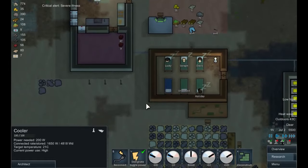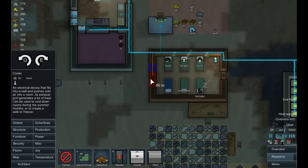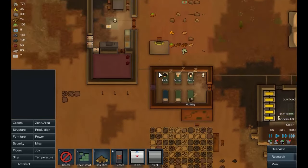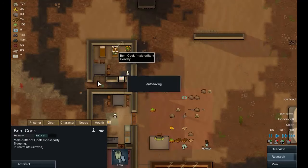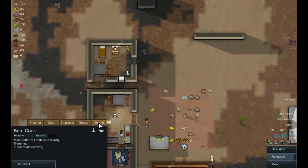Temperature in here is still absolutely disgusting, so the next one we'll do here — we'll put one of these in here. Let's get that done as a priority. That could have gone badly. Ben, how are you doing? Yeah, okay — you've survived. That's good.